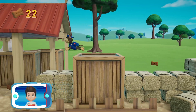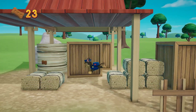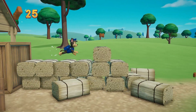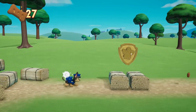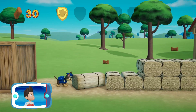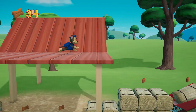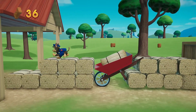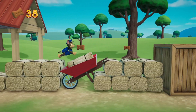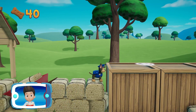I'm detecting a golden paw print somewhere nearby. You've got the golden paw print! Collect all of the golden paw prints that you find. Collect all the pup treats in a mission to earn special pup treat awards.